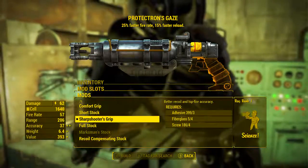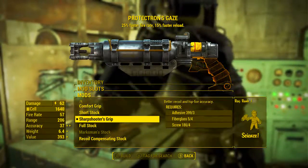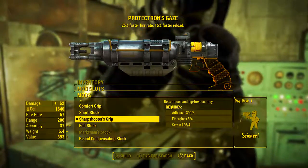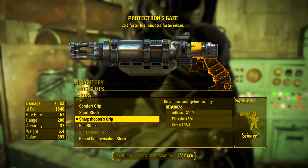Next we're going to be adding the sharpshooter's grip, which gives better recoil and hipfire accuracy, making up for some of the losses from the improved sniper barrel. It's also the best pistol grip we can put on any laser gun.